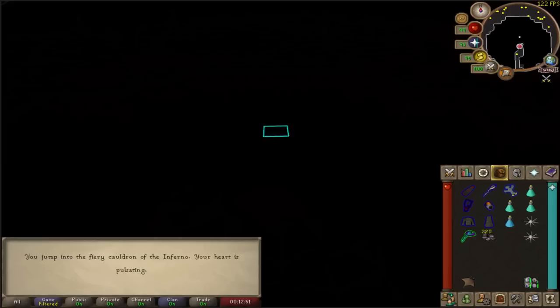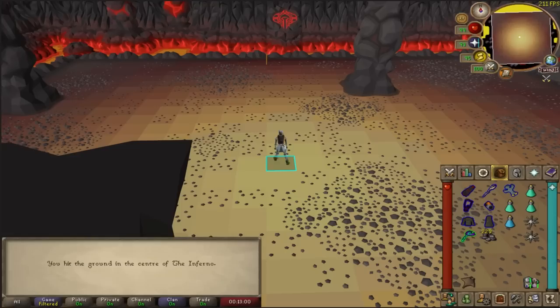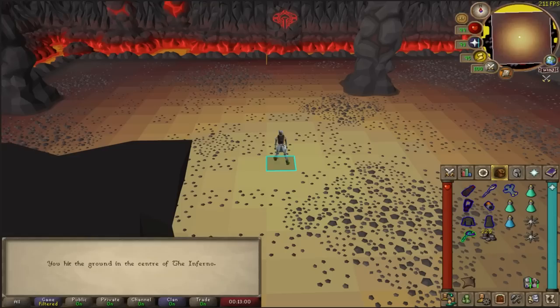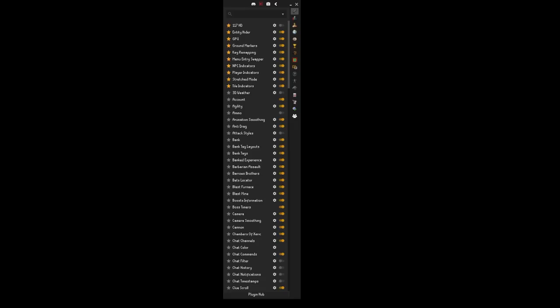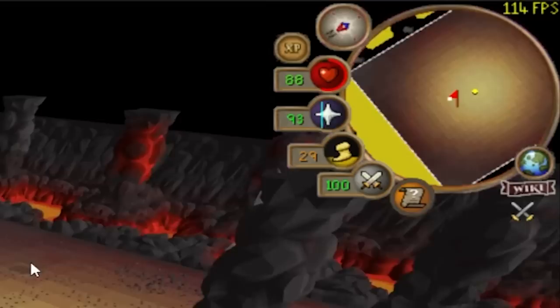Our next skill is one-tick flicking. One-tick flicking is like an upgraded form of prayer flicking because if you do it right, your prayer points won't ever drain. In order to one-tick flick, you need to turn your prayers on and off in the same tick, every tick — you're going to double-click your prayers every tick. I would highly recommend using the Metronome plugin from RuneLite to learn the rhythm of a tick. Alternatively, you can play Sea Shanty 2, since the song is at 100 beats per minute, the same rhythm as a game tick.